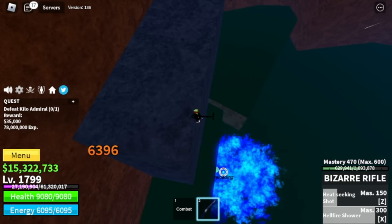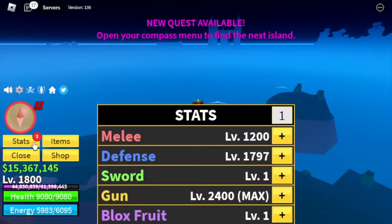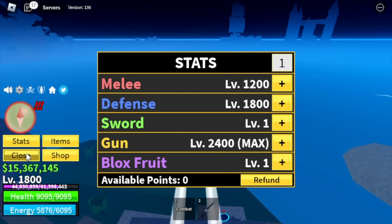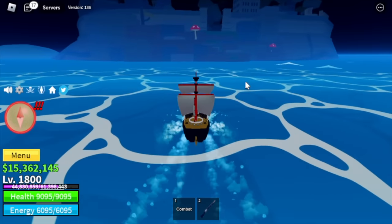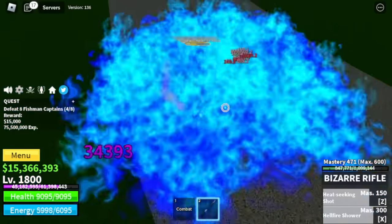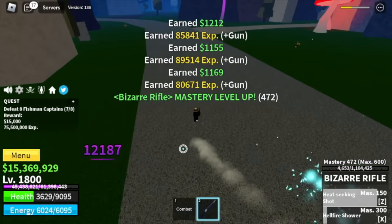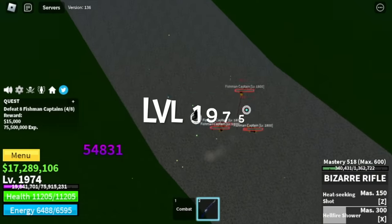It's almost there, guys — level 2,300. At 1,800, here are the stats: melee defense 1,800 (Nelee 1.2, defense 1.8), gun max. The only mob to defeat here is the Fishman Captains. Just use your Z and X skill — once, and another if you want. We're gonna focus on this mob until 1,975.